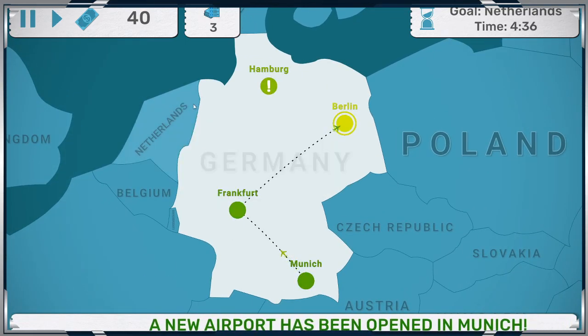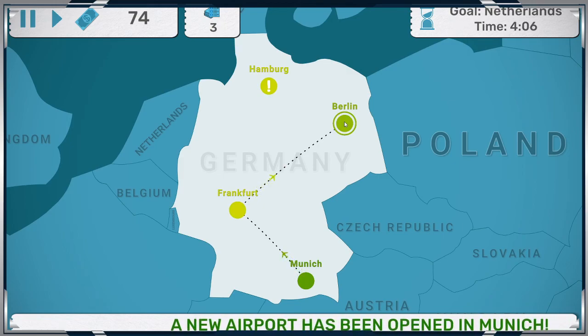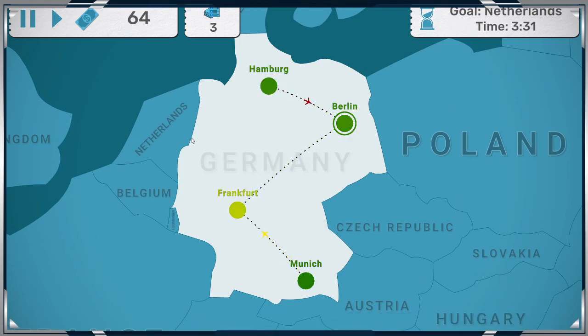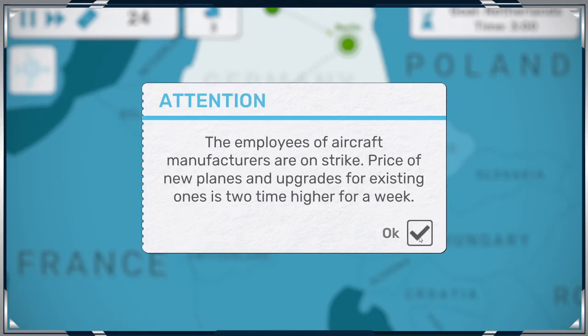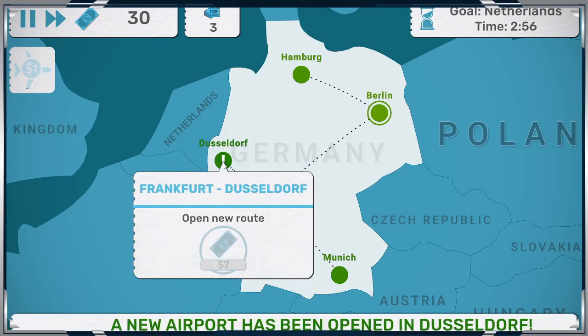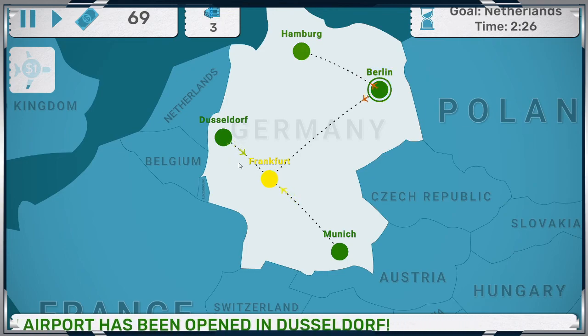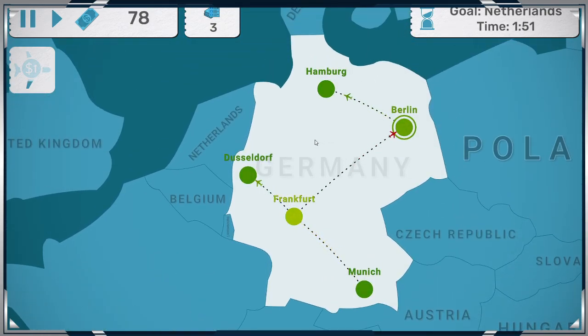We're at $76, so let's get that fast forward button going. We're going to connect those flights and then upgrade our planes. We've got four minutes and lots of time. Alright, so we've got three minutes to connect — Netherlands is $300. Two minutes left. Let's see how bad this is, because the demo is a lot easier. We've got two minutes to open up our planes. Definitely going to have to upgrade that stuff.